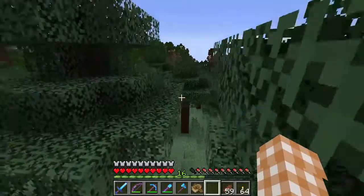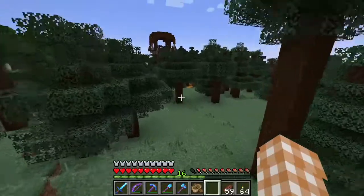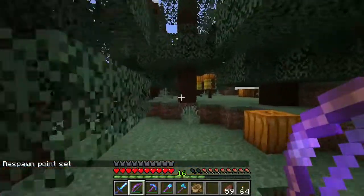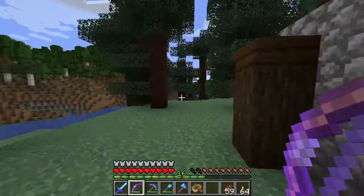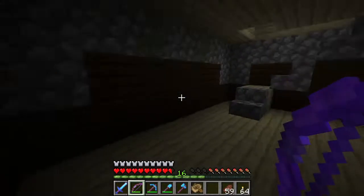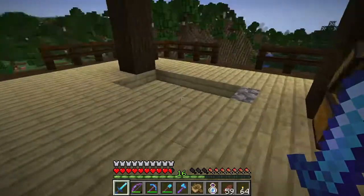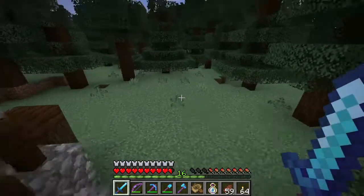Oh, there's a pillager outpost over here — I think we should go take them down, especially now that I have a bow. Let's set our spawn right here just in case. I'm always nervous going into these — just hearing those sounds is terrifying. Let's go up these stairs... there's literally no one up here. Well, there's nothing really here. I will take the carrots though because I'm kind of low on carrots back home. Alright, well that was fun.